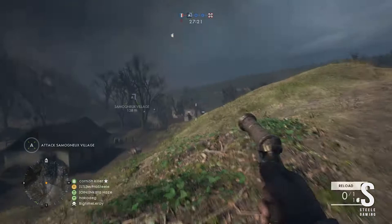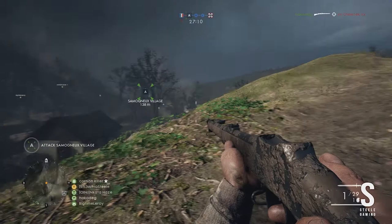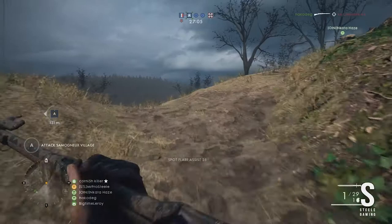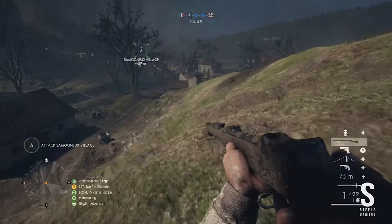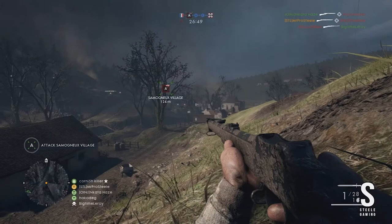Something that made me think the other day was the discussion many players had with the community during the time of the DLC pack They Shall Not Pass — about adding the prototype for the Thompson submachine gun, which was developed in 1917 and produced as a prototype during 1918. The result was the M1918 Persuader, with a 20-round .45 ACP magazine that could be fired at a very high automatic rate. However, the war came to an end before these guns made it to the battlefield in time.